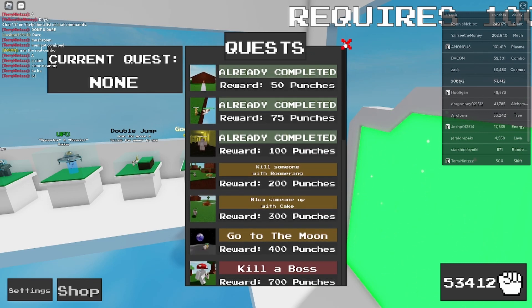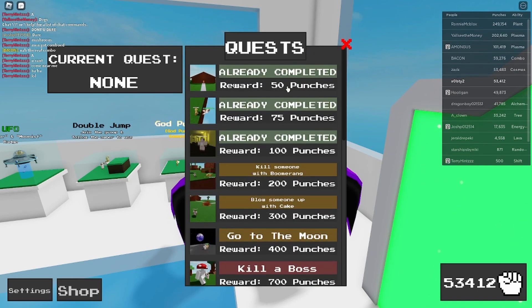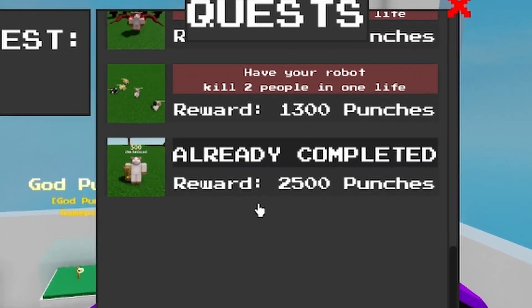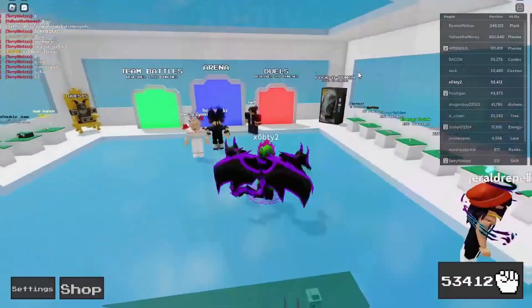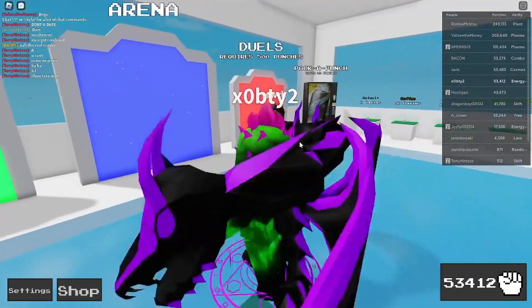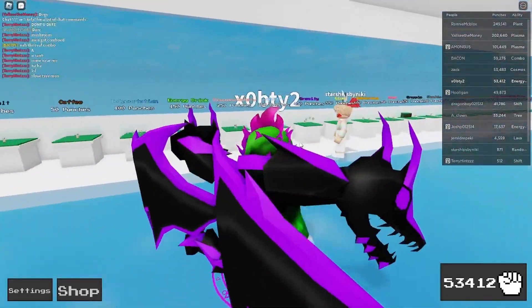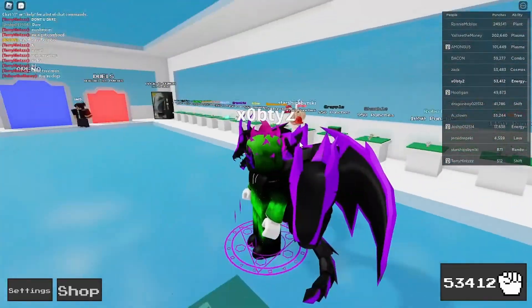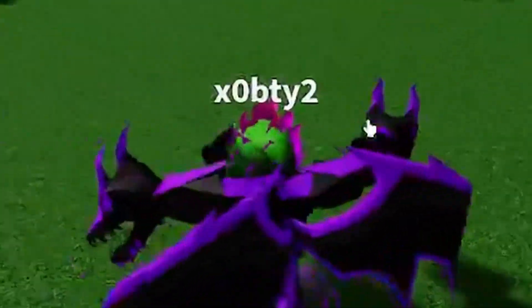There's something that costs like $4.10 — just buy it at the shop. If you want to know how to do all these quests, I can show you how to do the wall. Most people struggle with that wall, but it's actually quite simple if you know the strategy. Once you already have a few punches, you should have enough for energy drink. Energy drink is really good for getting punches as a beginner because you can smack people a lot — it makes your speed faster and you get to punch people hard. So just go in, drink your energy drink, and start punching people.